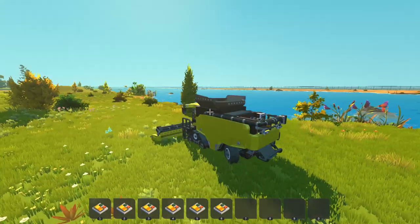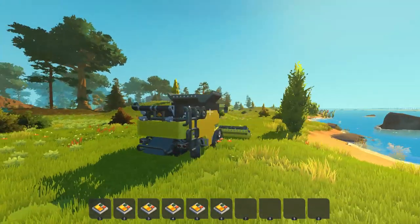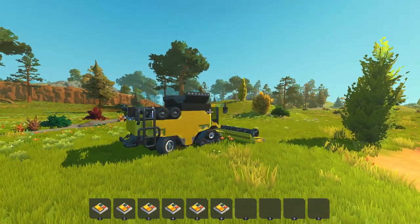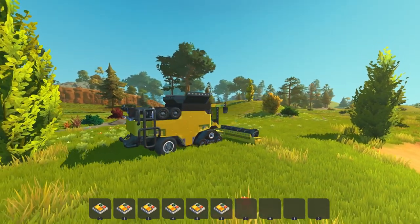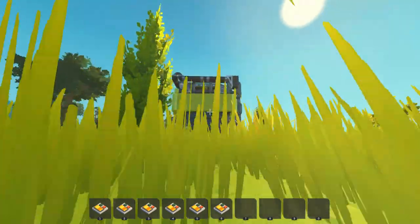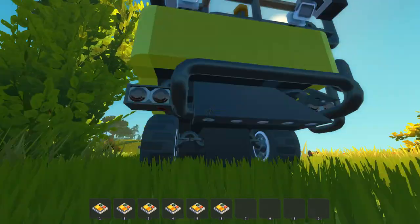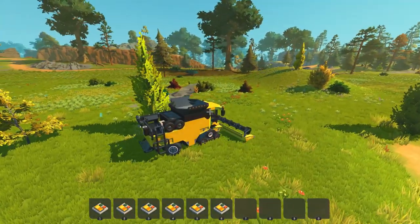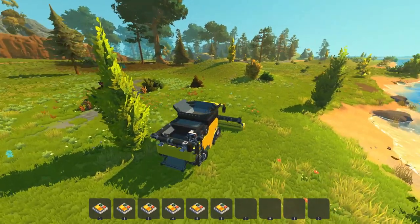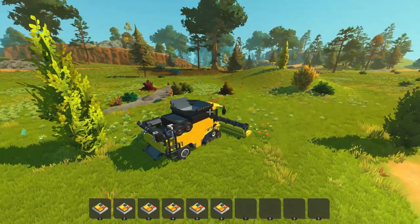First things first, we've got the rear wheel steering — look at that, really slick. This thing is not super fast, it must be pretty heavy. One thing I noticed is look at how low to the ground this thing is — there is like no clearance down there whatsoever, so it's probably best that this thing be used on very, very flat land.